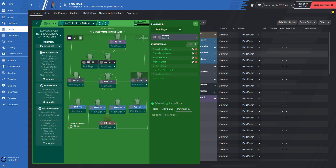The two wingers have different instructions. The left one has: take more risk, cross from byline, hold position, close down more, tackle harder, mark tighter. The right one has: cross from byline, close down more, tackle harder, mark tighter.